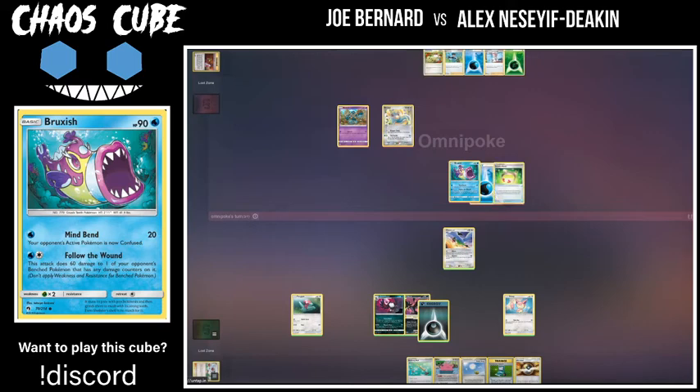Especially because it's all singleton lines, you don't really have an option to always have your best attacker in play. Players will often make whatever they have work in the moment, so you might see a lot of different strategies coming out from just one deck — that's pretty cool, I really like the diversity it encourages. You are pretty much forced into that. Especially in a cube like this with so many one-one lines and options.